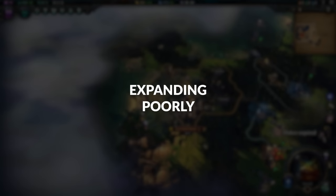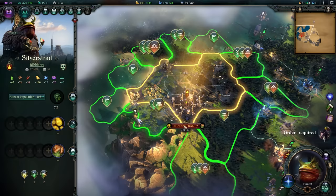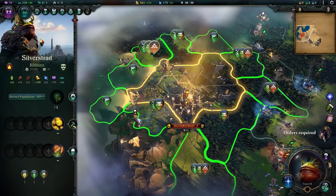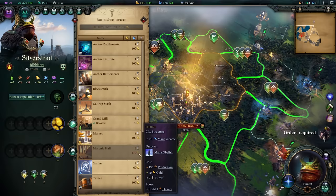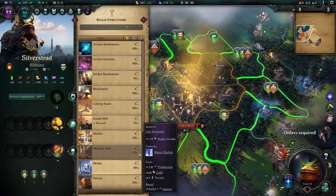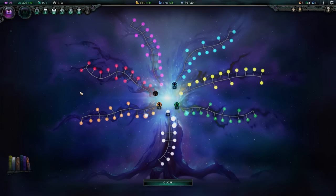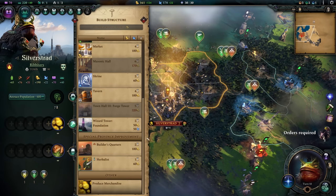Expanding Poorly. This is a bigger problem than might first meet the eye, especially when dealing with tougher AI difficulties or playing against other people. Knowing when and where to expand, and when and where not to, is extremely important right from the beginning. Building province improvements in the wrong order can hamper the rate at which your empire makes progress. Some city structures can only be built if prerequisite province improvements have been built first, and if you have certain empire upgrades, adjacencies can generate additional benefits. Some special province improvements also rely on adjacencies for maximized benefits — the Forest of Stakes, for example, increases draft output per adjacent forester.